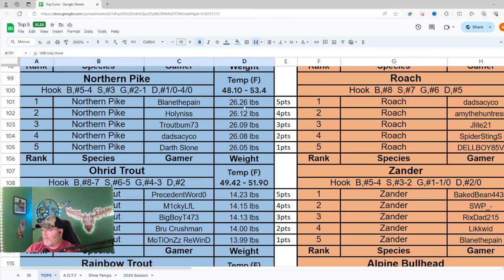The smallest on the leaderboard is 26.05, the top one is 26.26. The temperature range is 48.10 to 53.4, and the one we caught fell right in there at 49.9. I think that's the temperature you're looking for, and it's good for most of the day especially if you use the depth of the water.